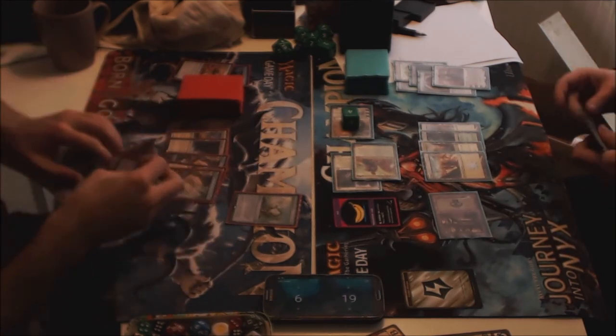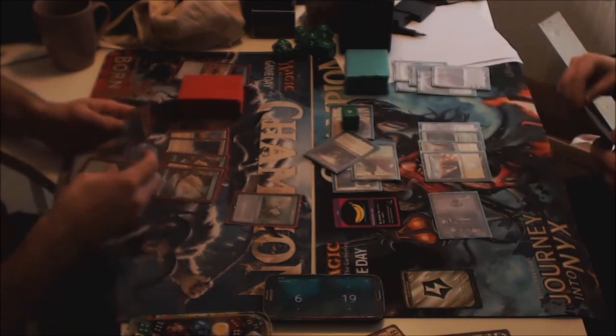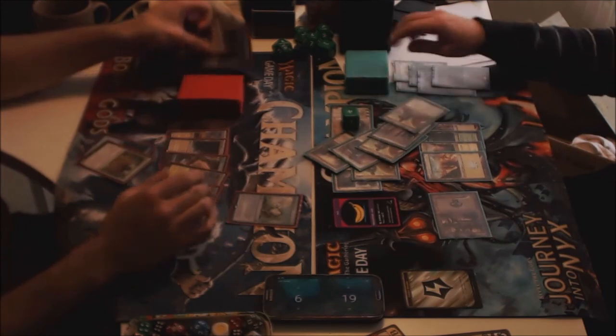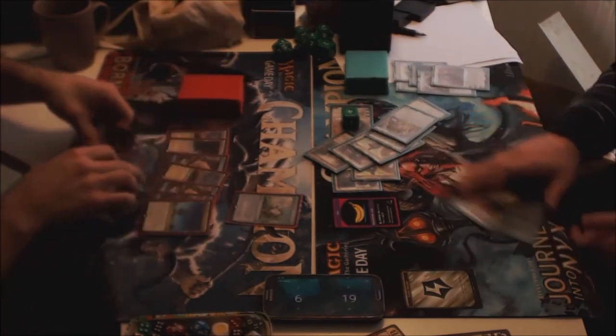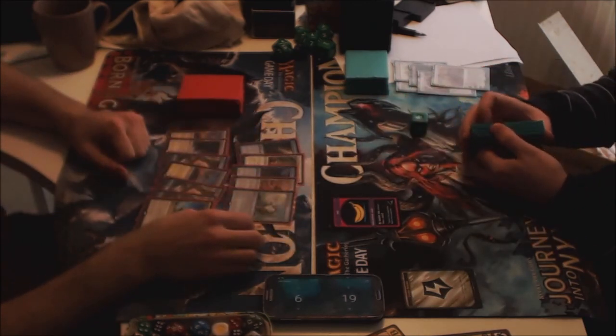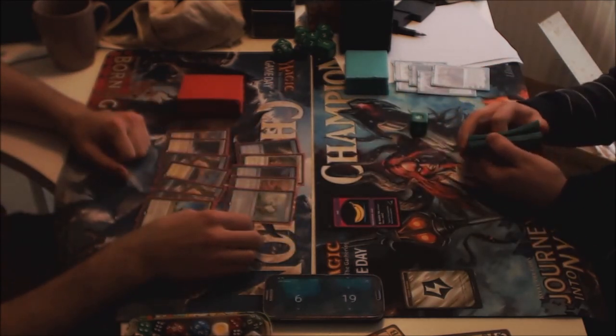After the attack my opponent just scoops. I show him Unmaking, Kirin, and some other cards coming from the top. Yeah, he had a bit of unfortunate draws — just flooded a little bit with 19 lands.